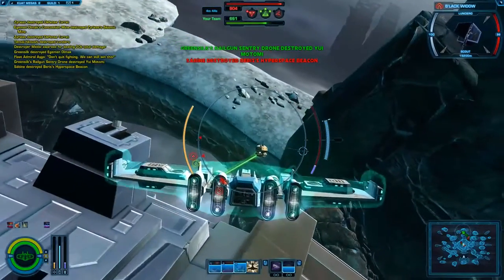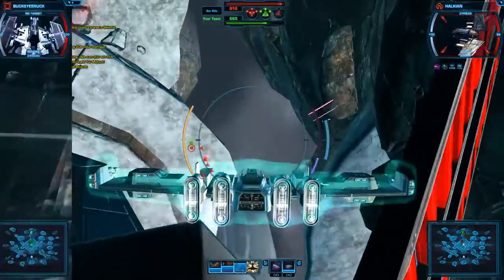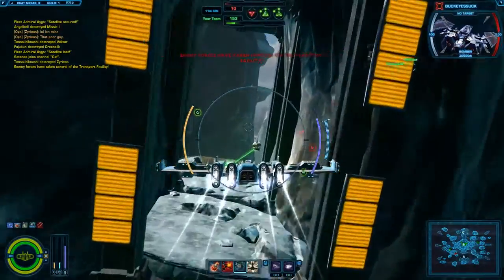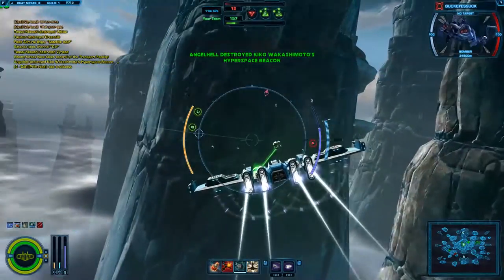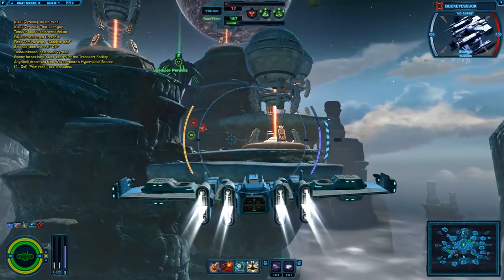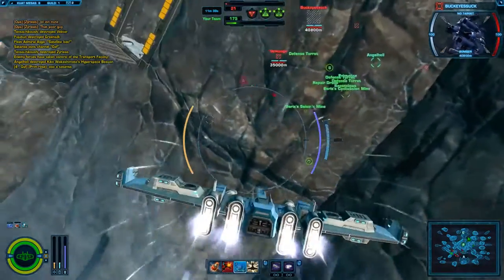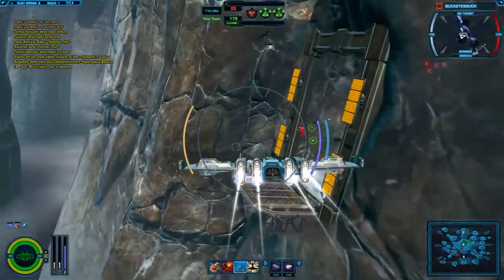Beacons can and will be destroyed by enemy weapons, but it's not necessary to hide them. Under normal circumstances, choose a location that is a bit behind the front lines or out of the way, and is roughly halfway between the two satellites your team is attempting to control. Do not waste time looking for a cool place to put your beacon — your bomber's munitions are needed at the satellite.